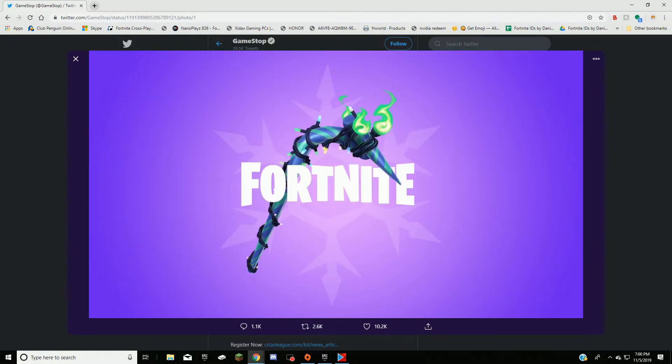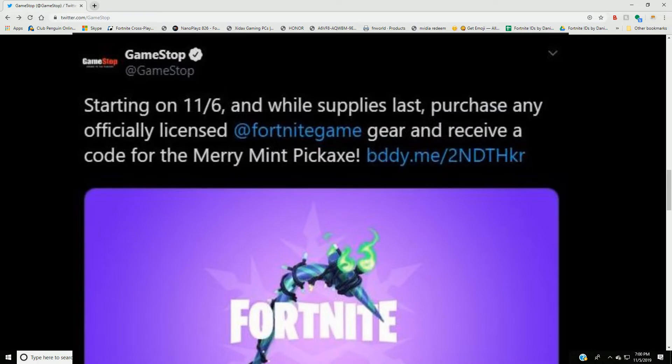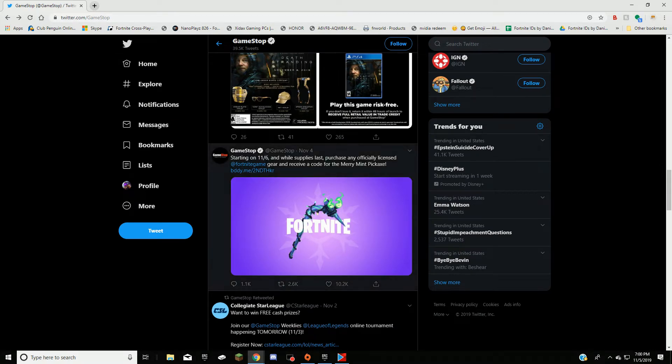But this is actually coming out tomorrow as of when I'm posting this. You can see it's at 11.5. GameStop tweeted out: starting at 11.6, which is November 6th — so that's tomorrow — while supplies last, purchase any official licensed Fortnite gear or game and receive a code for the Merry Mint pickaxe. They also provide a link.